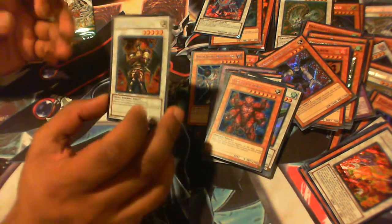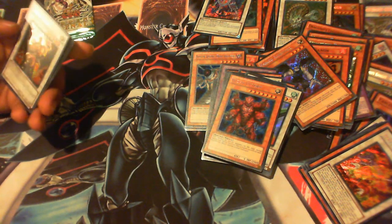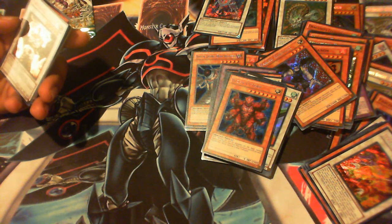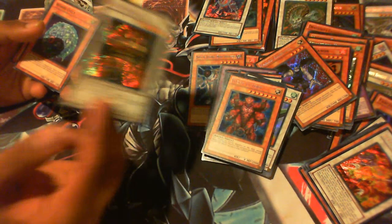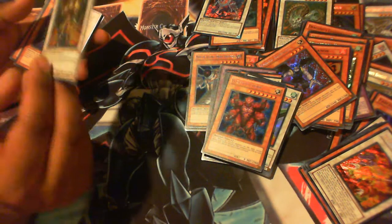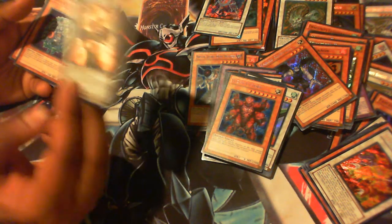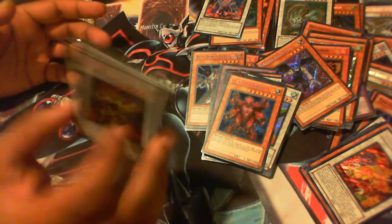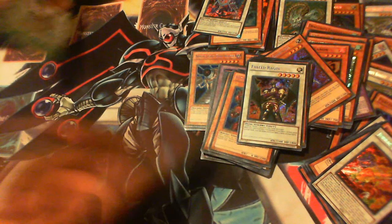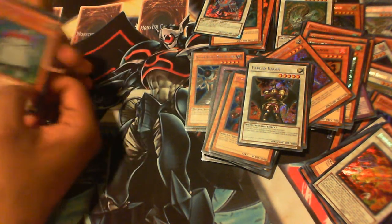Finally — it took forever to get this — Fabled Ruin, or Raggin. Let me read you the effect: it's a level five Fabled synchro and when this card is synchro summoned, if you have one or less cards in your hand, you can draw until you have two cards in your hand. This is actually great because you can set your entire back row, synchro summon this guy, and then draw two additional cards. It's a level five LIGHT monster with 2300 attack and 1800 defense — pretty good. Definitely a must-have. I was about to say if I didn't get one of these and I got it in the second-to-last pack — if I hadn't gotten one, I might have had to buy another box.